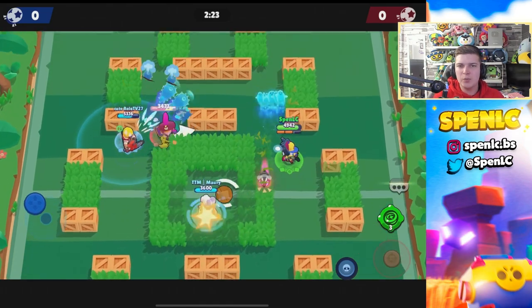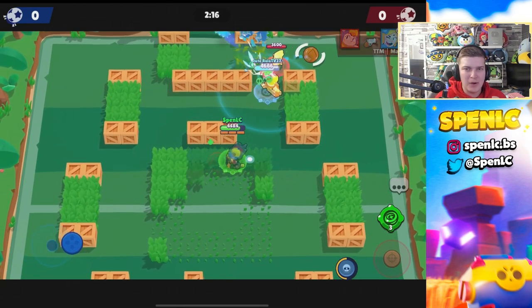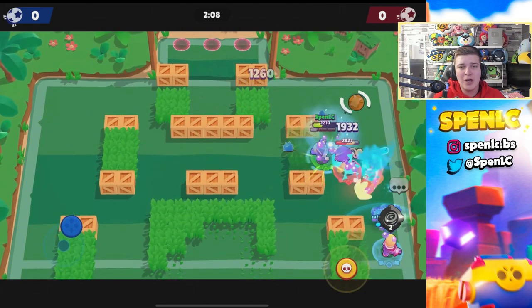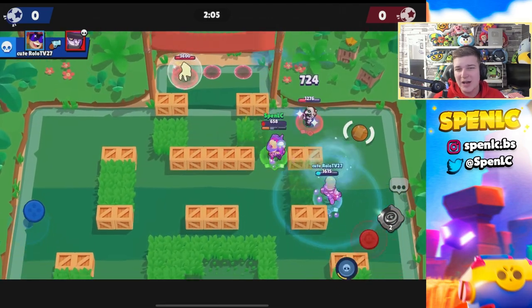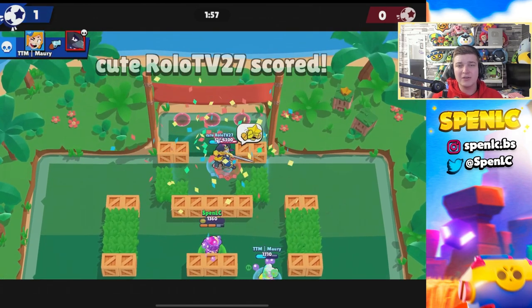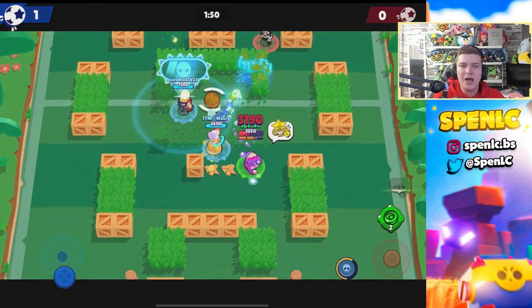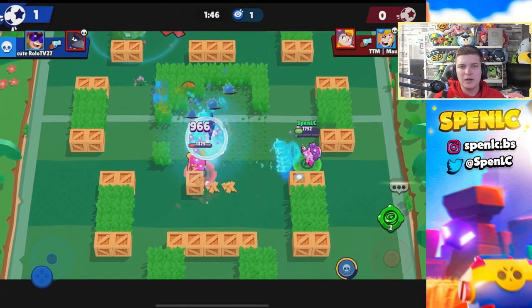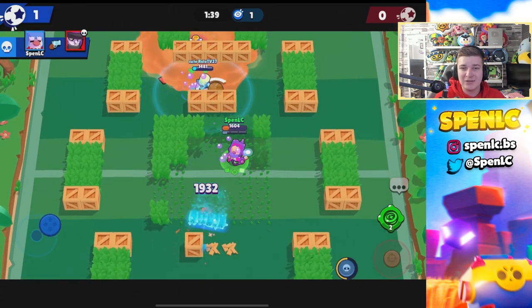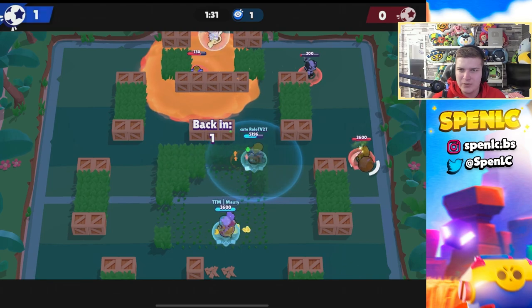Next on the nerf list is Gale. He's not completely broken in every game mode but has been a bit too toxic for a long time. My biggest frustration playing an aggressive brawler against Gale is how hard he counters tanks — way more than he should. The tornado gadget lasts for 10 seconds, and you basically have your super available all the time. I think either nerfing his super charge rate or the charge gained when you super someone needs to happen, plus nerfing the gadget duration — 10 seconds blocking a choke point is just too long. Multiple nerfs are needed.